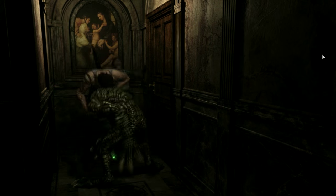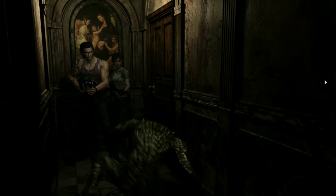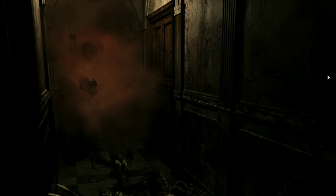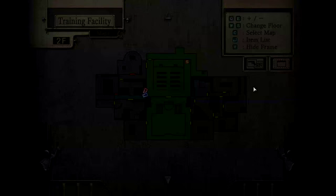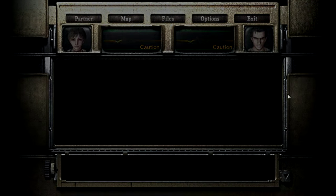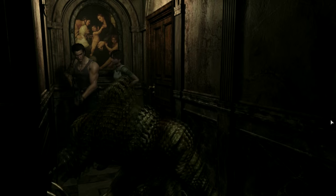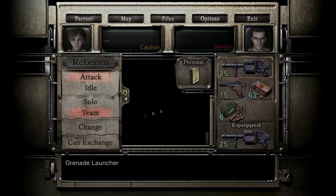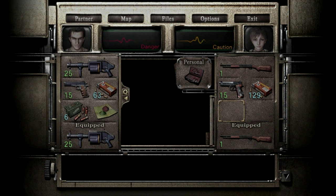Are you kidding me? I went into the map — again! I'm wasting all the ammo. I have no choice but to give the grenade launcher to Billy. This sucks. In the next room there's a first aid spray — hopefully we can kill everything before Rebecca gets hit.